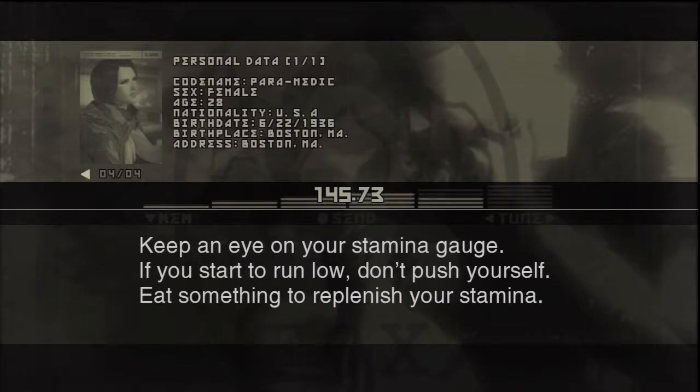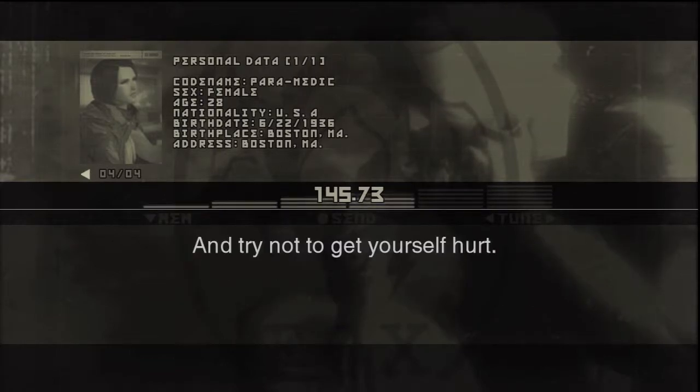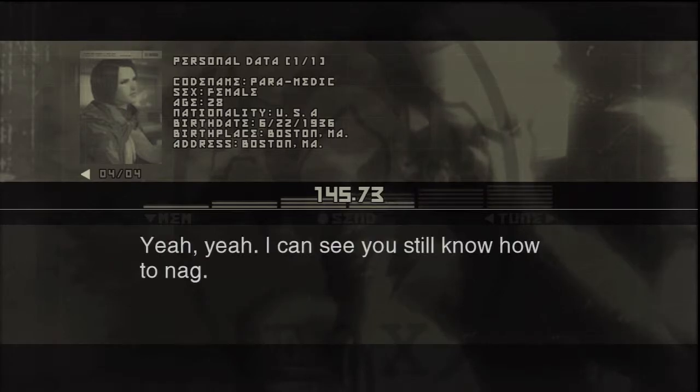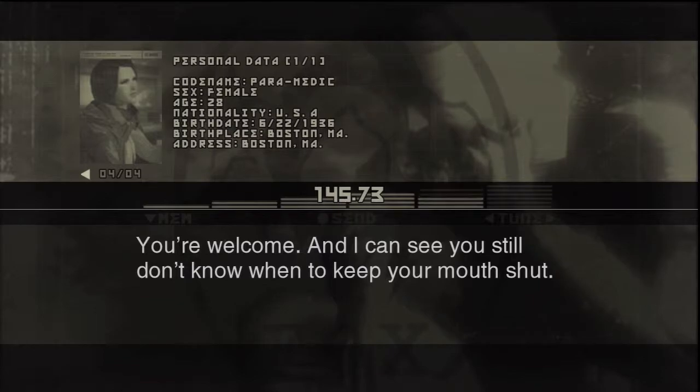In fact, you really shouldn't even be on this mission. Keep an eye on your Stamina Gauge — if you start to run low, don't push yourself. Eat something to replenish your stamina and try not to get yourself hurt. If you're wounded or get bitten by a venomous animal, go into the Survival Viewer immediately and treat yourself using Cure.